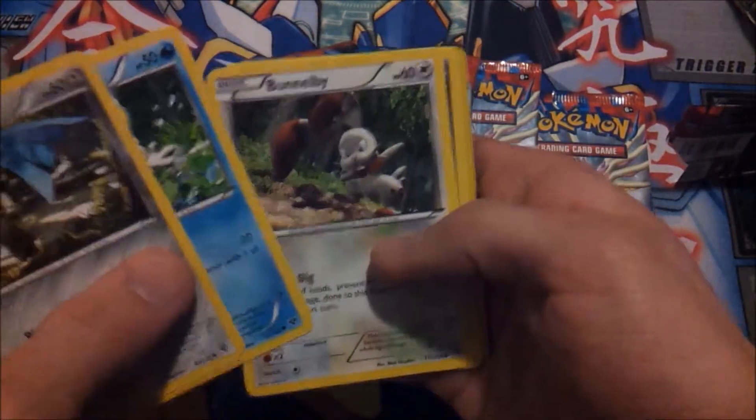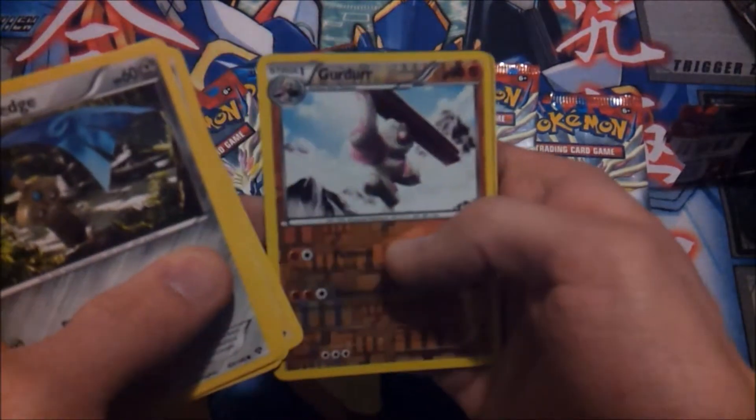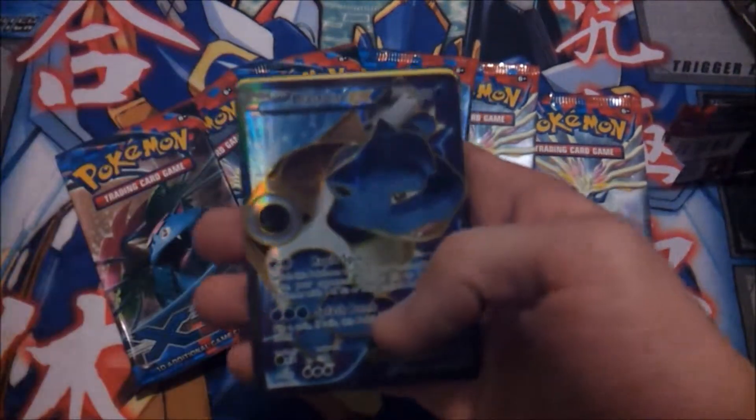We got a Honedge, Froakie, Bunnelby, Sandile, Voltorb, Girder... and oh my god.